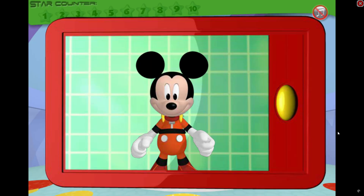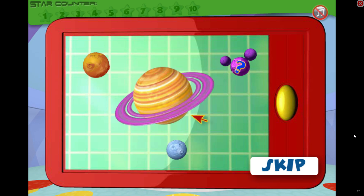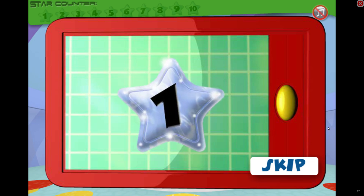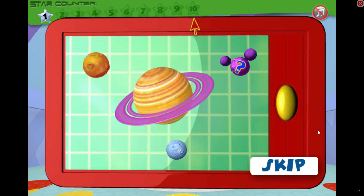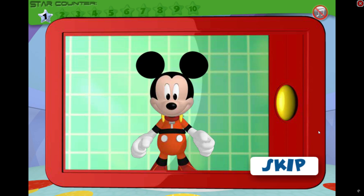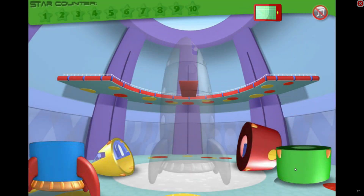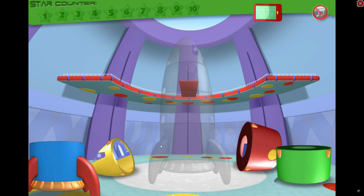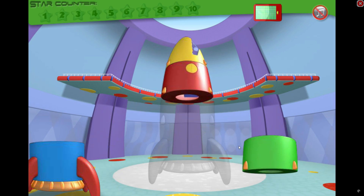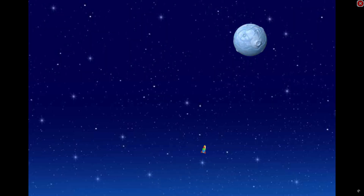Hiya, pal! Great to see ya! Say, do you wanna go on a big space adventure treasure hunt? We're going to the moon, Mars, Saturn, and then to a mystery planet! Along the way, we need to find treasure stars! There are ten treasure stars in all. If we find them all, then we can find the mystery planet! Wanna come along? You will! The gang needs your help to get started. Just click on a rocket piece and move it into position. Great job! We're on our way to the moon!